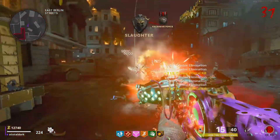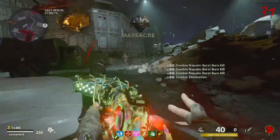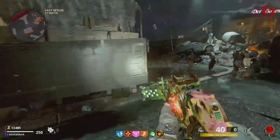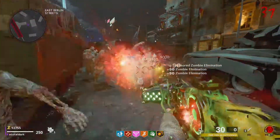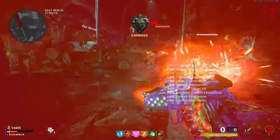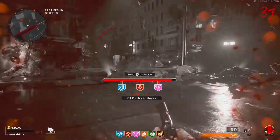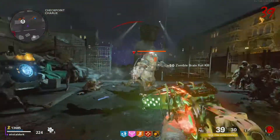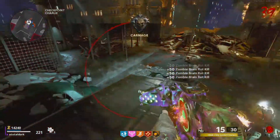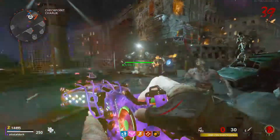It can still be useful for getting a single zombie out of your way while training, and it's decent at taking out mini-bosses like the Manglers and Disciples, but it certainly doesn't outclass the Gallo or Hauer. And with Mule Kick in the game now, you can have both the Cerberus, the Ray Gun, and a shotgun that can fill that exact role. The Diffuser definitely has a role in the metagame, which is why I have it above the Blazer, but it's bested by weapons that are already in the game.